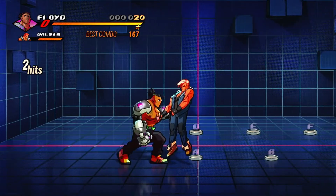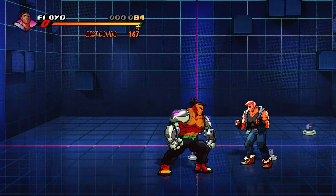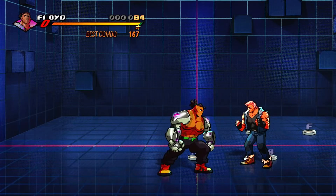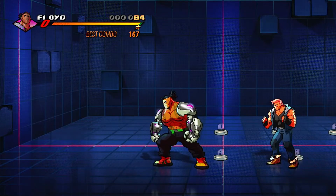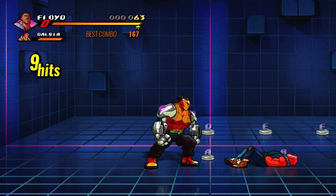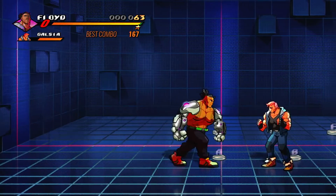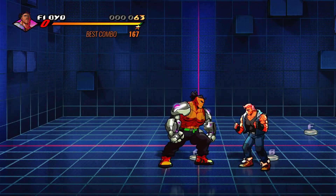hit him a couple of times and you want to jump X. For the second combo, you want to grab someone with your Y button, hit a bunch of times, and then press your Y button again to electrify him.